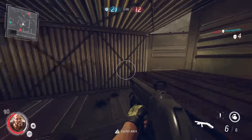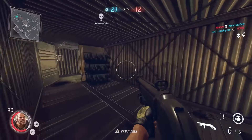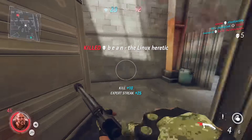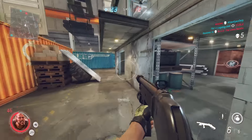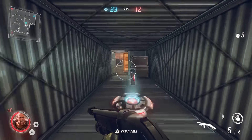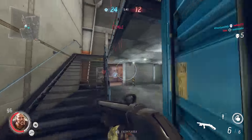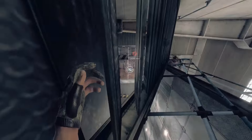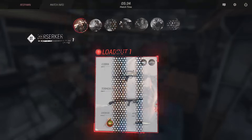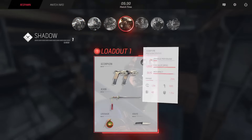Oh my god, they're all around me — look at the radar, there's like five guys and they don't know I'm here. Got one! And there's another guy — let's run over and get him. Oh crap, I think I was low on health. I died very quickly there. I might have been getting shot by someone else. Let's play as the Shadow character.